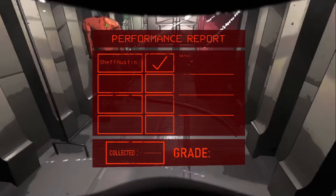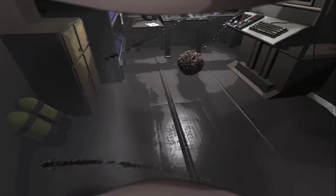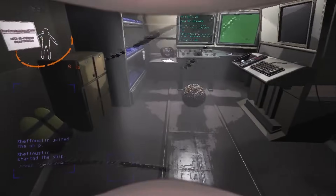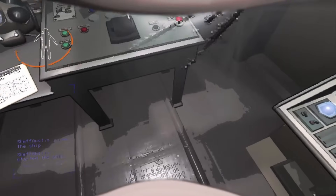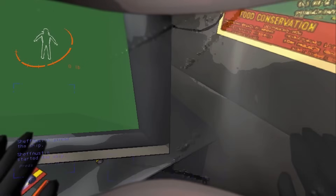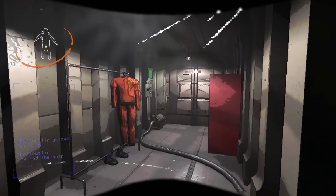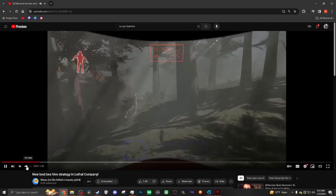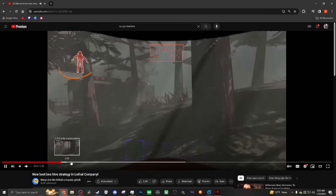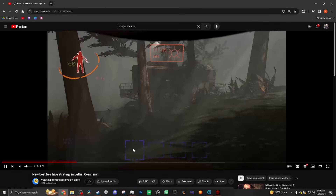It seems like these beehives don't collect up here anymore — it's all the way back here. I haven't uploaded the runs yet, but I've done a few since the past update and it seems like the collection area is more towards the front of the ship. Because you're able to collect beehives kind of outside the ship. You want to set it up in about this location because you're going to need some stamina to jump. Let it fill over max capacity.